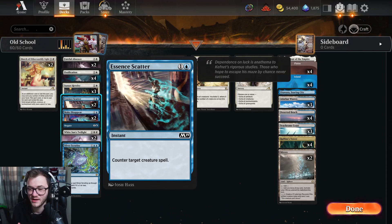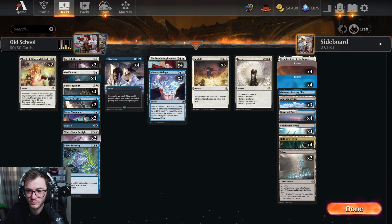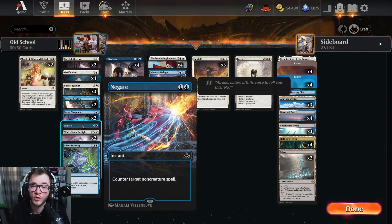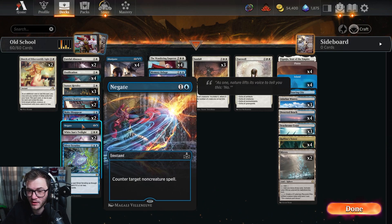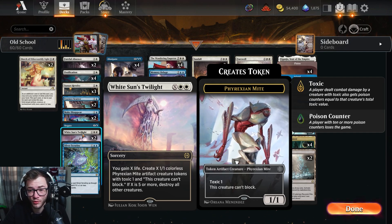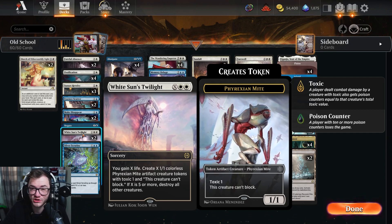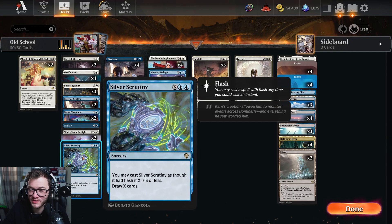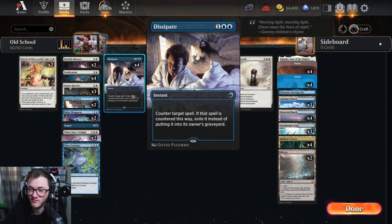For counter magic, we've got two copies of Essence Scatter, two Make Disappear — we're not playing the full four because we're playing four of a different counter spell — one copy of Syncopate for cheap counter magic, and two White Sun's Twilight as a win condition: wipe the board, gain a bunch of life, get a bunch of Phyrexian tokens, and get in there. One copy of The Silver Scrutiny — kind of the fourth Memory Deluge — just raw card draw, which is quite nice.